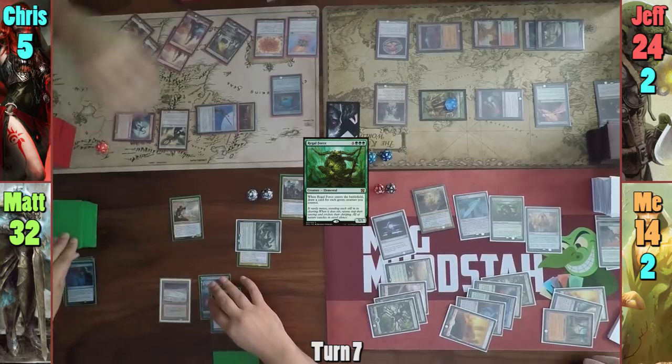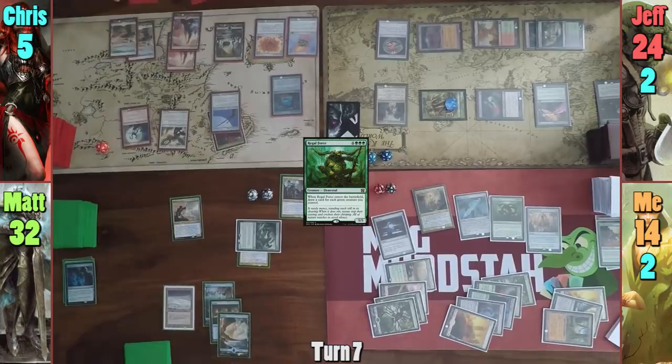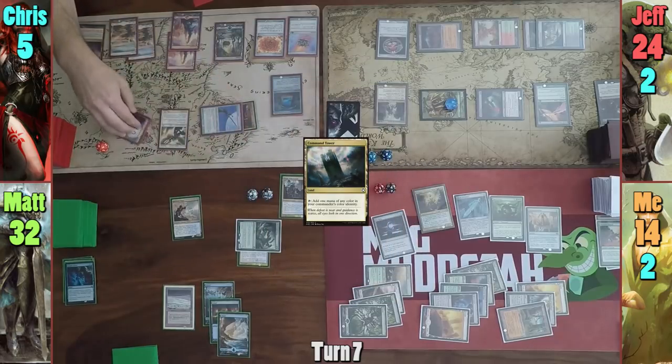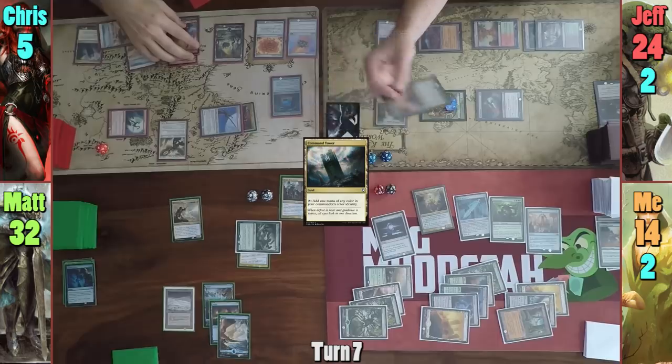Chris blesses Matt's draw, and sure enough, he is land. Matt passes turn. Chris draws and plays a Command Tower, moves to combat, and swings everything at Jeff.